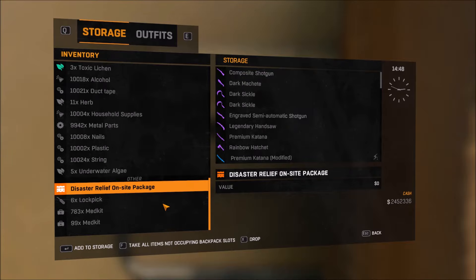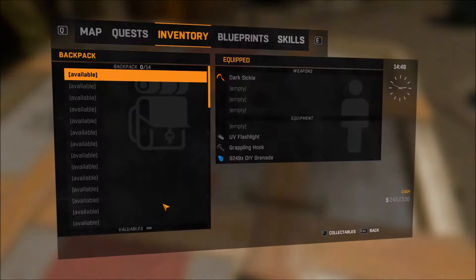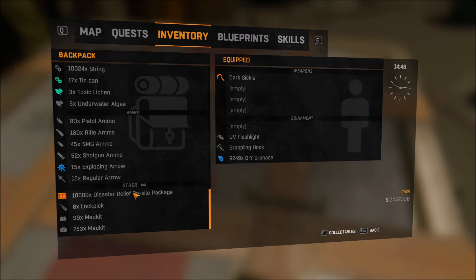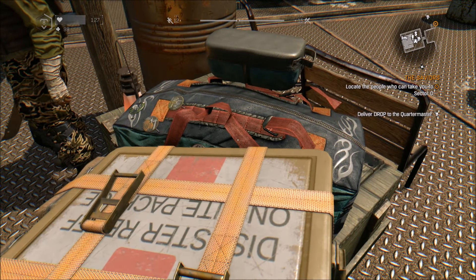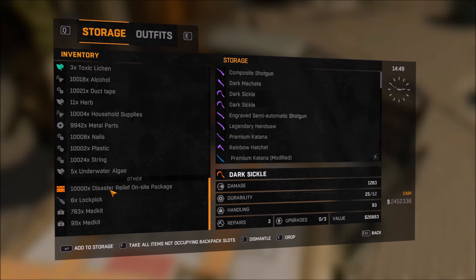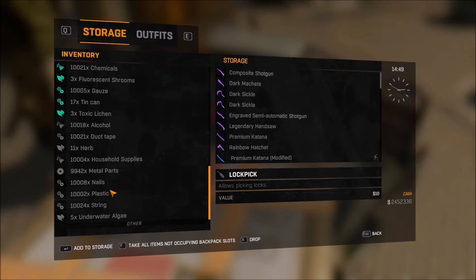Go back, exit your inventory, then go back into your inventory — and you should have them. Now go directly into your stash and transfer those items into your stash, that way you know they're there for sure. You can also pick up these extra ones if you want.